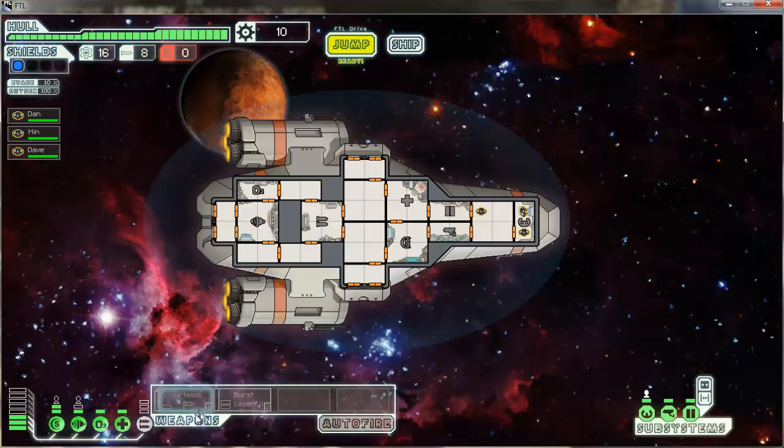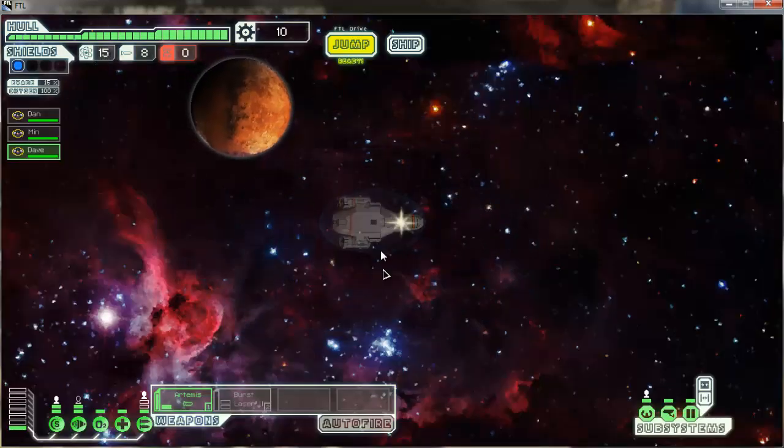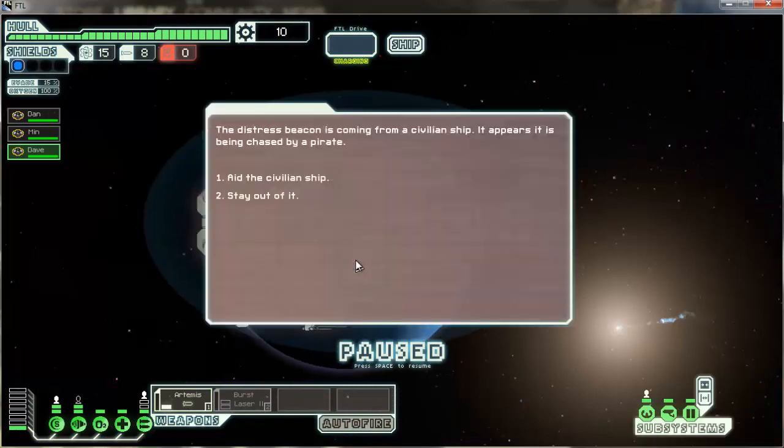So here we are. Three power — increase my dodge chance. We have Dan manning the navigation. Min is going to man the shields. And Dave is in charge of my weapons, because Dave's a fighter. I'm not ready for the store yet. Let's go up here. Thank you, RNG, for giving us the store right there.